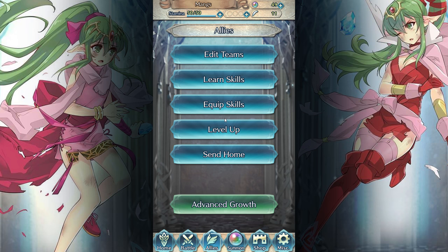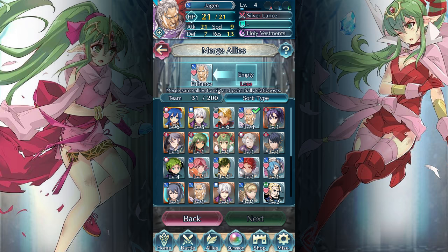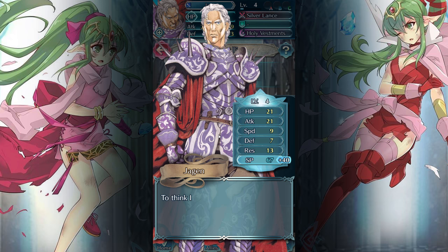So I just want to check something. You can go to your advanced growth thing and go with merge allies. We can place our 4-star Jägen and include the 3-star Jägen that we just got. That grants him 40 skill points, which is pretty cool. The source ally will disappear, so we lose the lower-rank Jägen but keep the good one. 40 skill points.